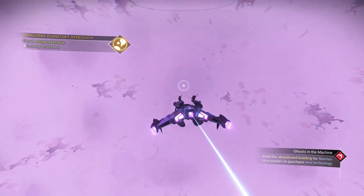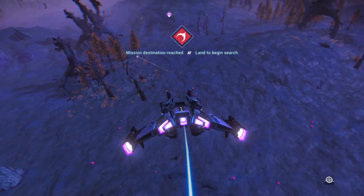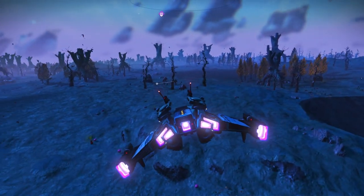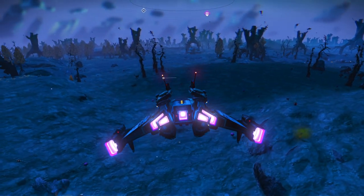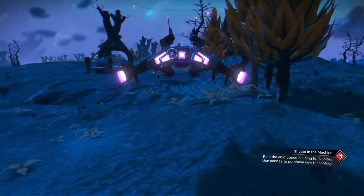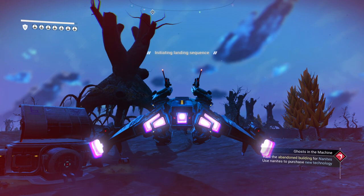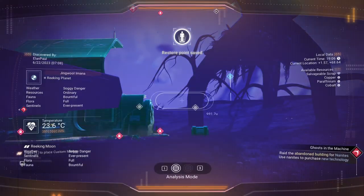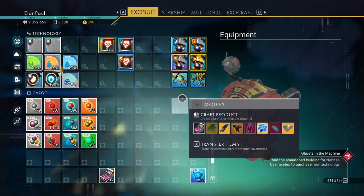So: raid the abandoned building for nanites — nanites purchase new technology. We're looking for an abandoned building. I don't see anything just... oh wait, wait. There's one right there. Bet you that's it. I think that's it. Let's take it in right here. Those whispering eggs give us the clue we need. Let's take a look at something real quick — we're running at about 3,500 nanites and about 10 million units. How about we gather up some of these whispering eggs? Not sure if I've done that before for you.